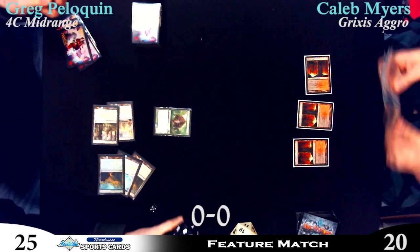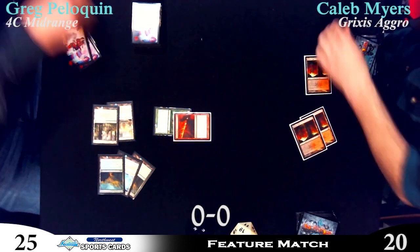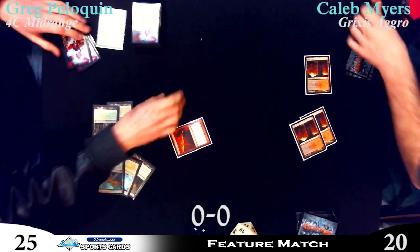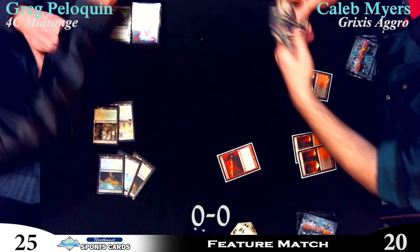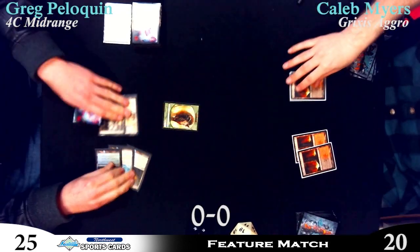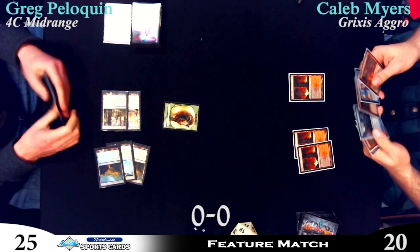That's a Thragtusk. No Farseeks from Greg, so I think he was pretty happy when he didn't see any action from Caleb, so he could just keep putting lands down and get right into the Thragtusk. Had Caleb had a faster start, I think it might have been a little tougher — this match would have been going a little bit differently for Greg. Caleb having the Beast token there — what a nice guy.